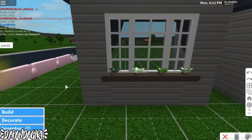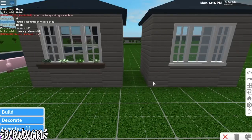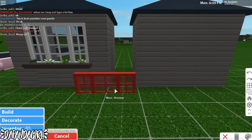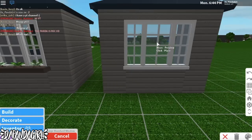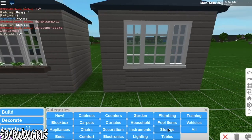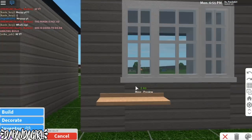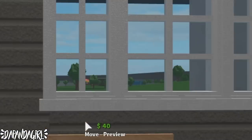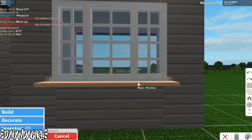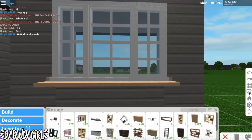For the first build we're going to be doing a window sill plants decoration. I already have down a wall that we're going to be using and the large standard window laid out with this one. What we need to do is go to the decoration section, then to storage, get the oak shelf and place it right under this layer of the window sill.